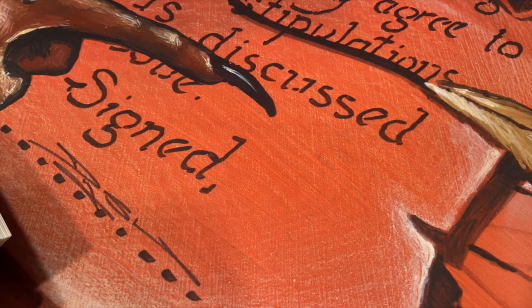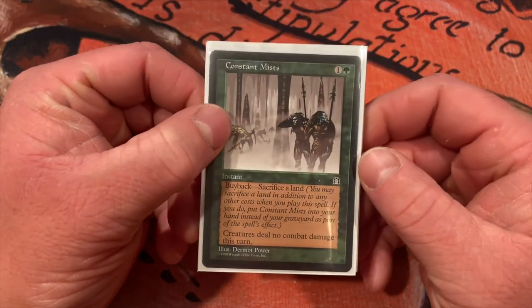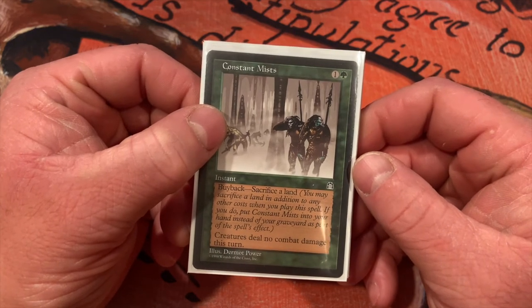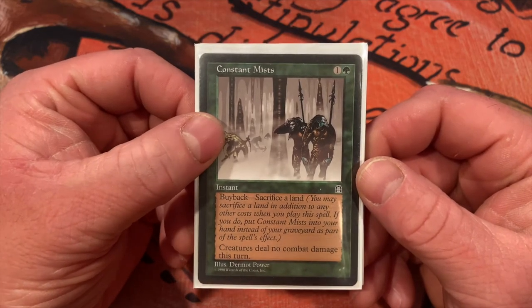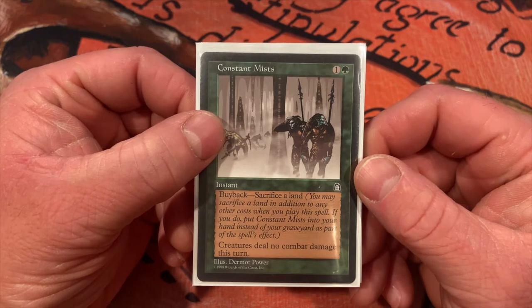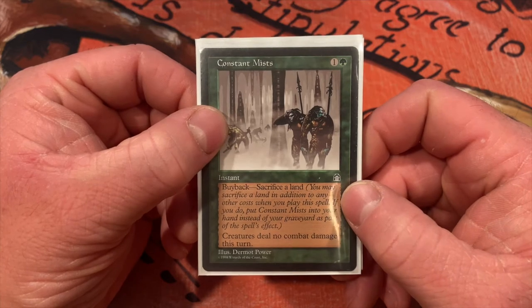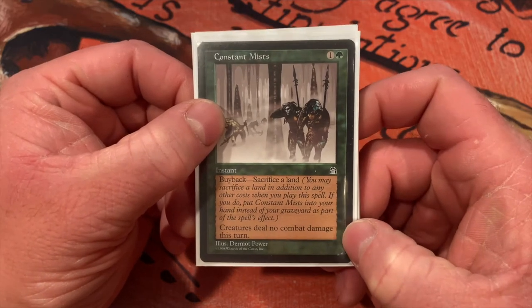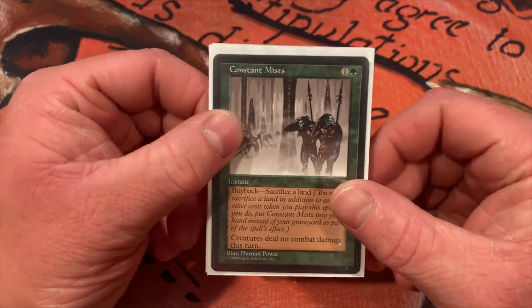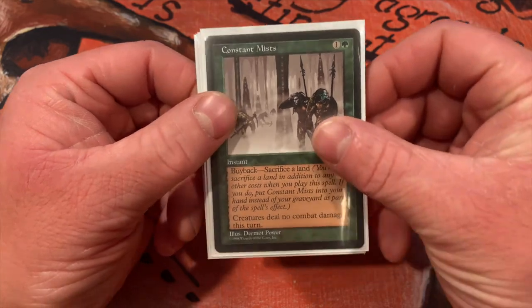Your commander makes you put lands in the graveyard, and that's usually a bad thing — in this deck it's not, you want to put lands in your graveyard. Along with your fetch lands, which go to the graveyard and get you more lands, these are ways to get usefulness out of sacrificing lands. Constant Mists — amazing card. Cast it for a green colorless at instant speed with buyback; all you have to do is sacrifice one land. When you sacrifice that land with your commander out you get to draw a card. Creatures deal no combat damage this turn — you can keep doing this while playing lands from your graveyard, keeping you alive until you get where you need to be.